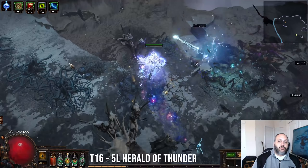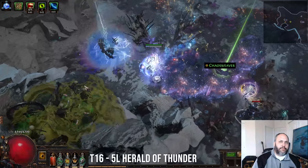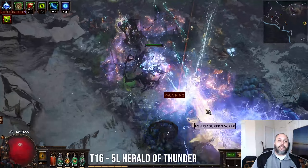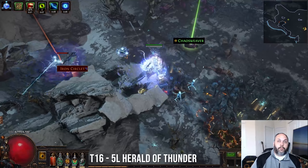It works by just using the Storm Secret Rings. We can use that to shock to trigger Herald of Thunder, then use the self-damage to drive Cast When Damage Taken loops to get more spells out there to shock more and keep the whole process running. So the damage will self-sustain.